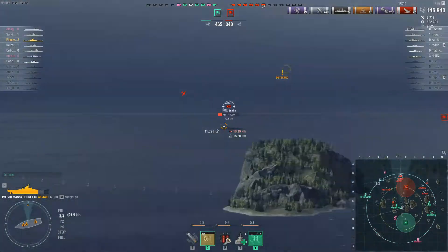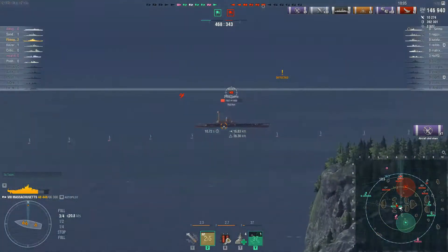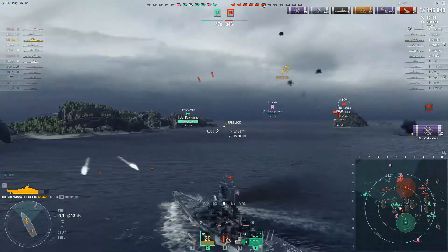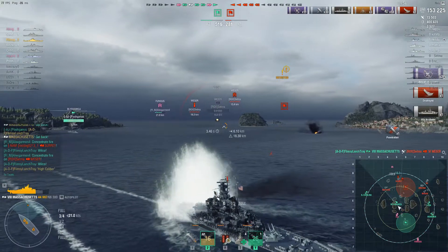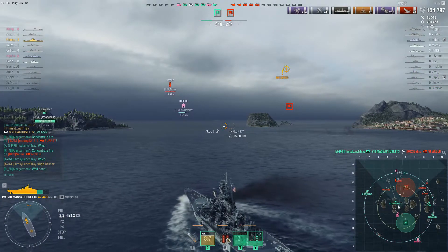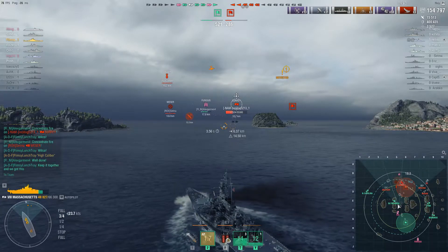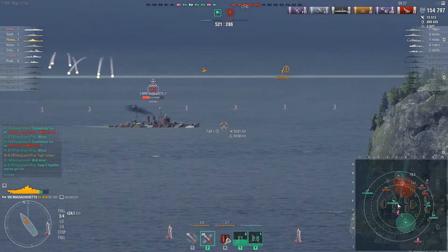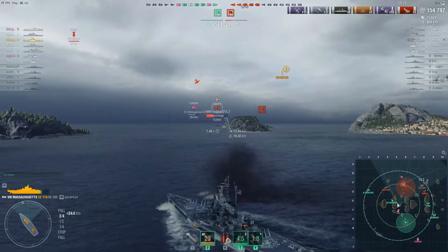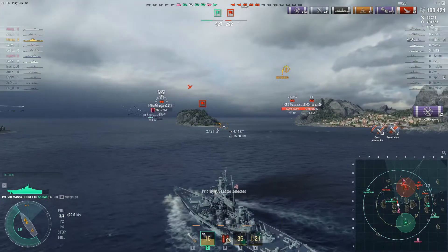The enemy carrier has spawned broadside and detected - he's been punished significantly and is still sitting still. When it comes to choosing between taking shots at the Suri or the carrier, I'm going to go for the CV every time, even though he's got tier six aircraft. We get high caliber and another citadel - up to eight citadels. I don't typically get that many citadels in the Massachusetts, but I guess that's what happens when you are top tier. I'm encouraging my team to keep together - there's always the potential for your team to throw, so I'm just encouraging them.